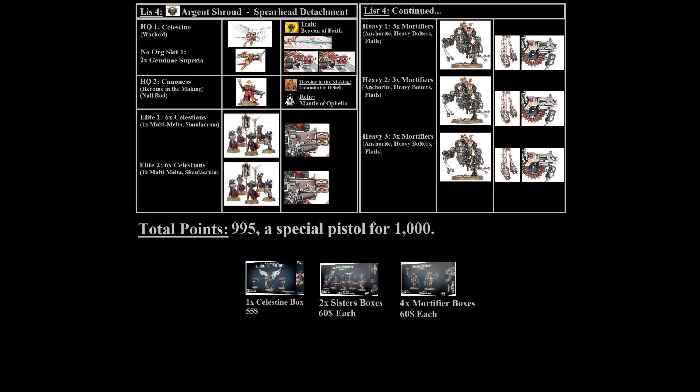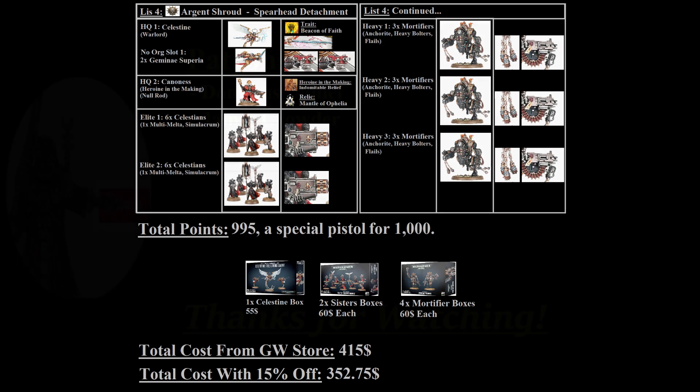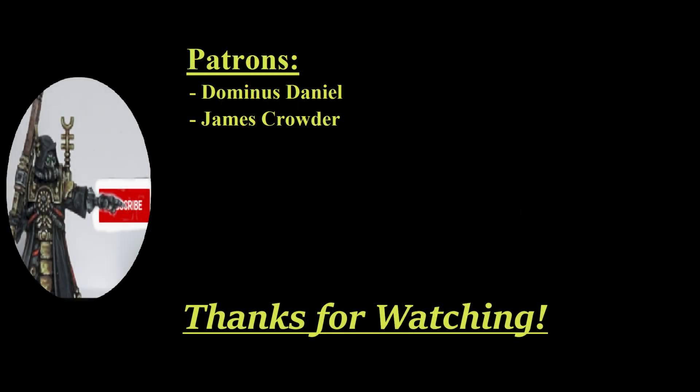The total points cost is 995, so you can take a pistol on either a Celestian superior or the Canoness to fill the last five points. To build this list you'll need one Celestine kit, two boxes of basic sisters to convert Celestians and a Canoness from, and four Mortifier boxes. The total cost from Games Workshop USA is 415 dollars. While this list can have boom-bust games and is more of a fun build, Mortifiers alongside serious gun lines in other armies have seen great success, so it's a very powerful core.